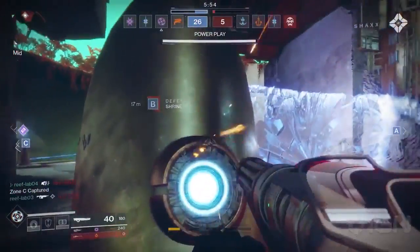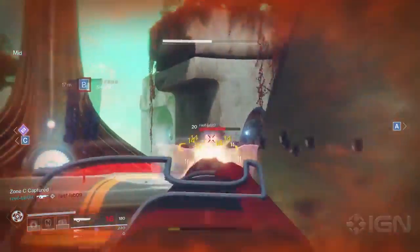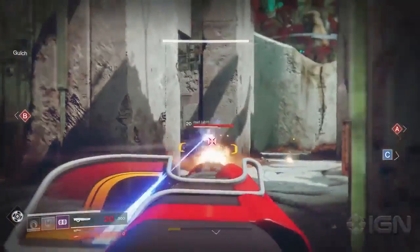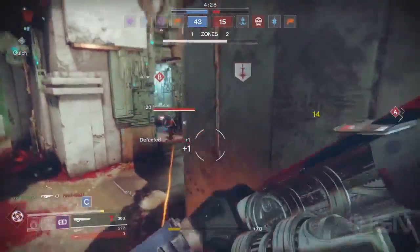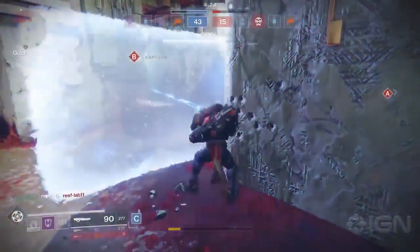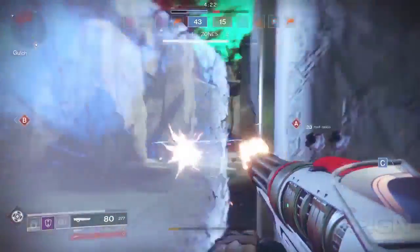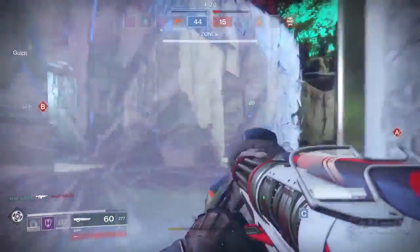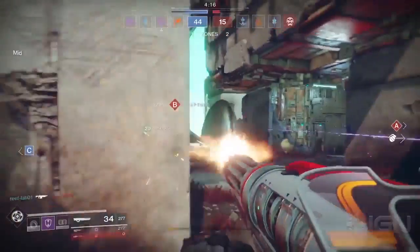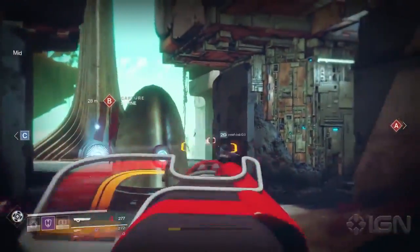Along with all this information, we got to see a brand new map that will be playable in the beta — it's called Endless Vale and is located on Nessus. As I've mentioned in previous videos, I'm assuming the next PvP reveal from IGN before the beta goes live will be another map. We already know about the map located on the Last City, so we're looking at at least two, maybe three, multiplayer maps in the beta.